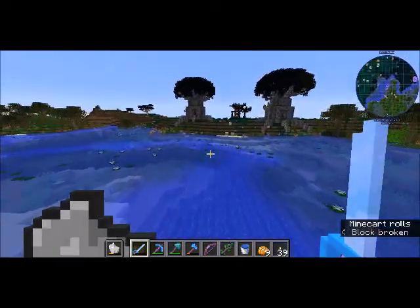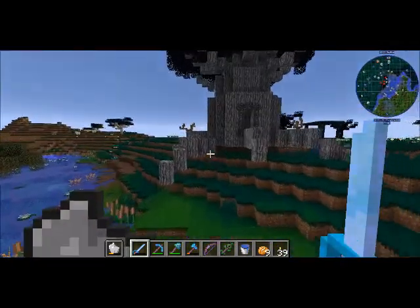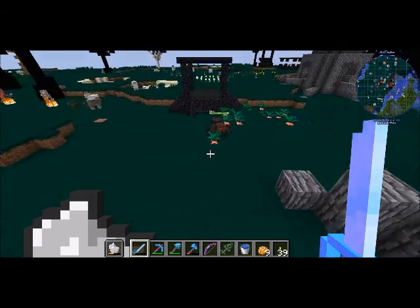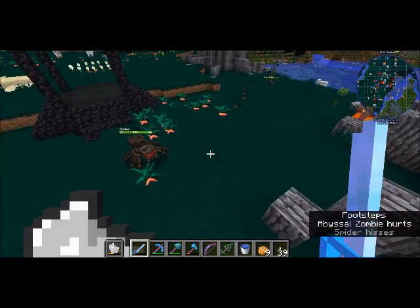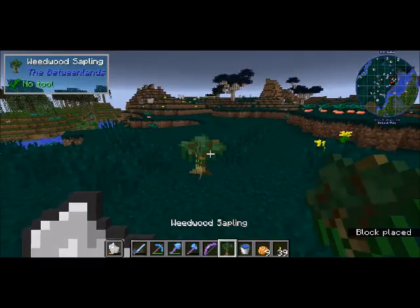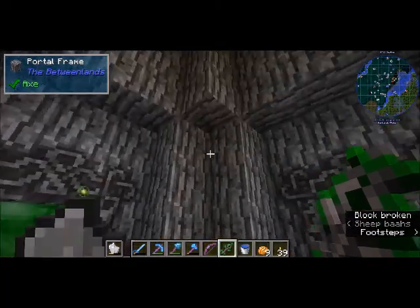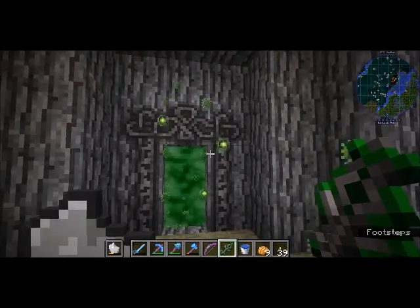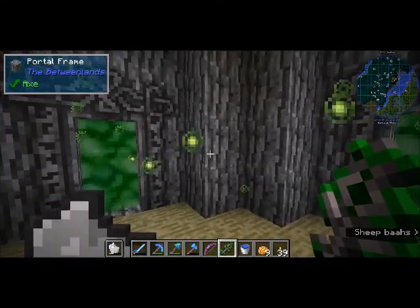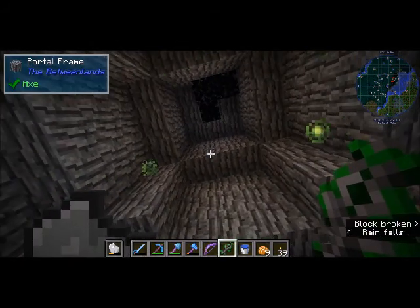I had put a sapling over here — that's what the portal will look like. What you want to do is get another sapling, plop it down, take the talisman, and right-click it. It places you right in the middle, and that is how you make the portal. Just stand in it and it'll bring you to the Betweenlands.